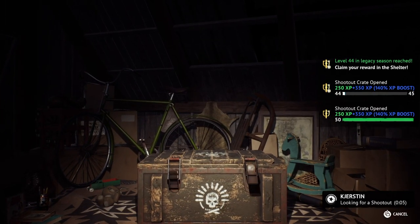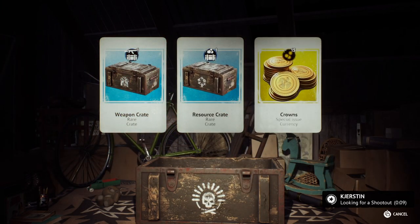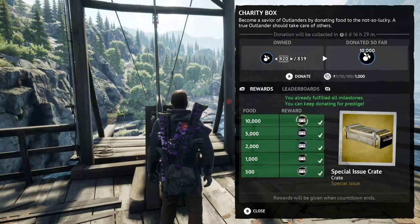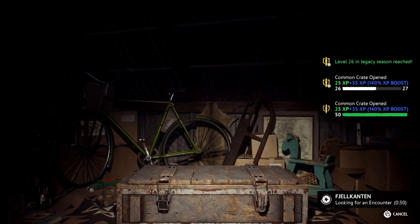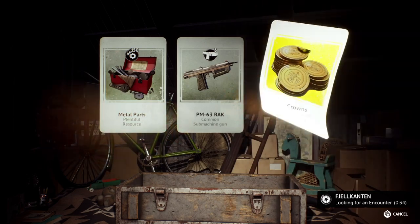The third way to get crowns is from opening crates. You can get crates as a reward for doing challenges, from donating food at your base, from levelling battle passes, by extracting with the airdrop, or from playing Shootout and Elimination. Crates have a chance of providing a small number of crowns, usually 10 or so.